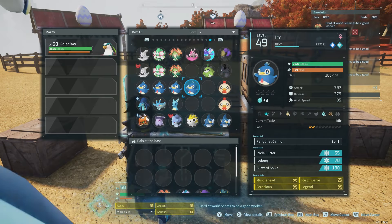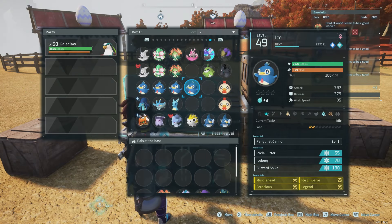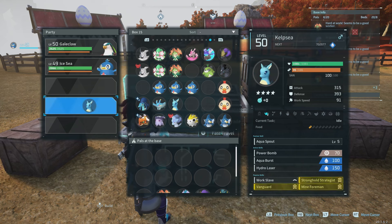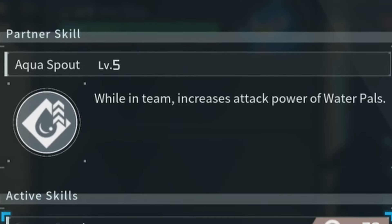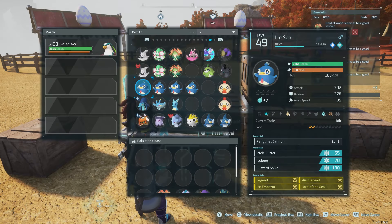We have four Panglets bred up: one with Ice Emperor, one with Lord of the Sea, one with Lucky, and one with both Lord of the Sea and Ice Emperor. Their attack power is relatively the same — this one is at 702 but we boost it to 795, closer to one of the Kelp Seas. The Kelp Sea only boosts attack power; it does not boost the water attack power itself, so we'll be able to even out their attack power.